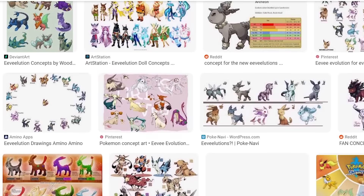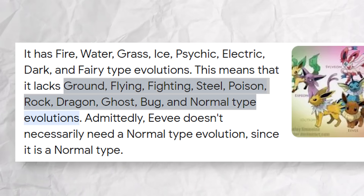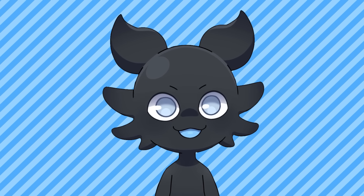Fans have constantly been speculating about when and what the next evolution will be, because there are still 10 Pokemon types that don't have an Eeveelution. So today, I'm going to be designing evolutions for every single type that doesn't have one. Without further ado, let's get started.